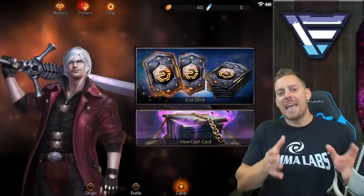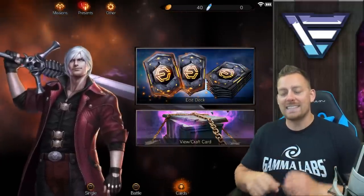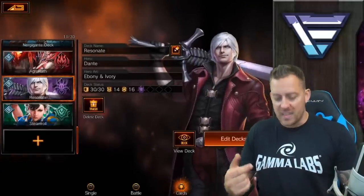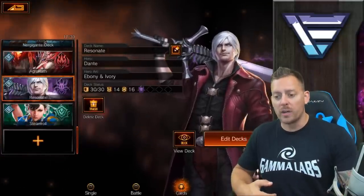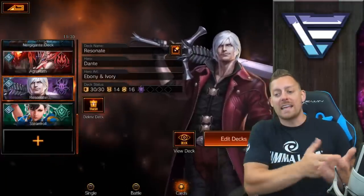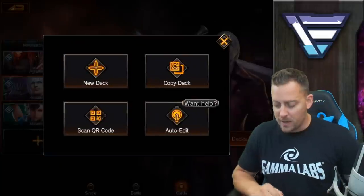So when you're trying to edit or create a deck, you're going to be over here on this screen — it is the edit deck screen. You could do one of two things: you could either create a new deck, or you could choose a deck from your scroll right here to edit. What we're going to be doing today is creating a brand new deck, so we're going to hit that plus button.